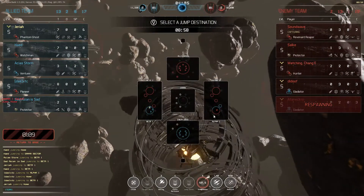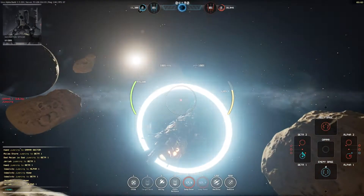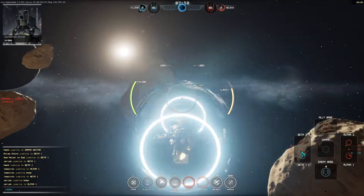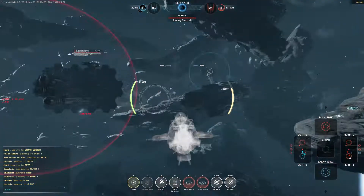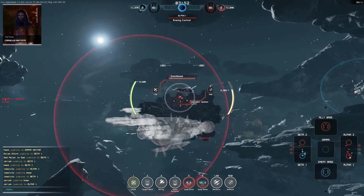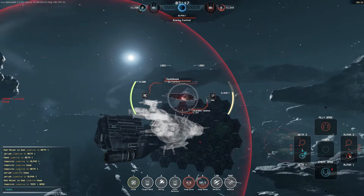I'm going to get there just before they finish capturing the forward base in Alpha. That means hopefully I can catch somebody with an ambush while they jump. There's the Reaper. I don't want him to block the shots with shrouds, so I'm going to slide around to his back and keep my eyes peeled for the jump.